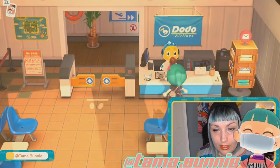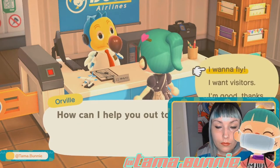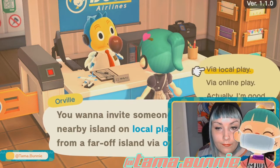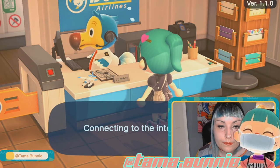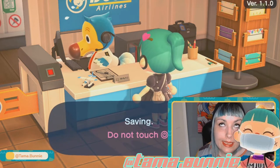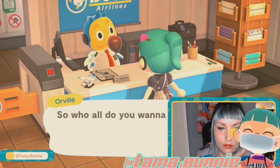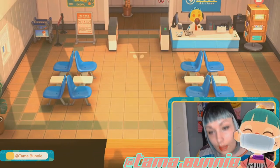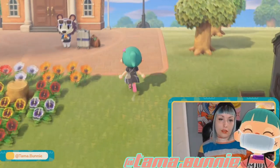Kitty wants me to open my gate. So if you want to open your gate, you speak to Orville. And then you say I want visitors, yes, I want online play. Let him do his thing — gate opened. So now anybody on my friends list can come to my town and steal my fruit. But that's a good thing. It's nice to share your fruit, and right now I have everything, which makes life easier and easier for everyone else.